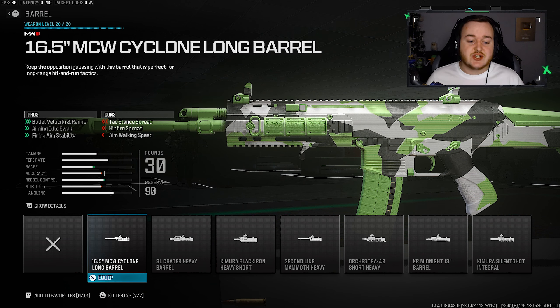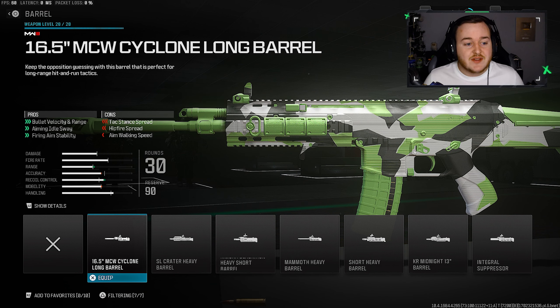For the barrel, we're adding the 16.5 inch MCW Cyclone Barrel. This helps with bullet velocity and range — a three-tick rating — which is really good, helping our bullets travel super fast and hit targets faster while also traveling further. We also get aiming idle sway reduction and a two-tick firing aiming stability, making the weapon very steady and calm. With all these attachments stacking together, it really makes this weapon super good.